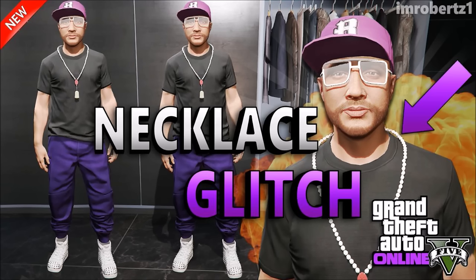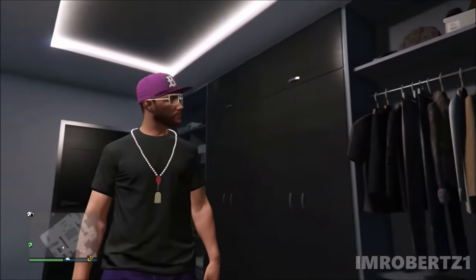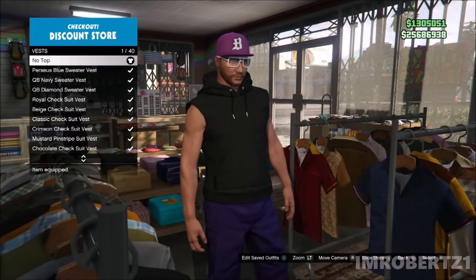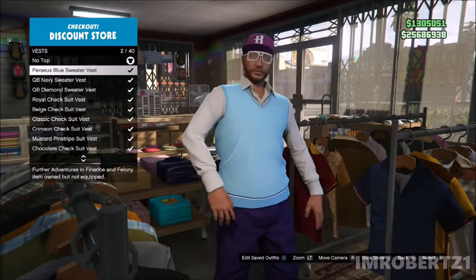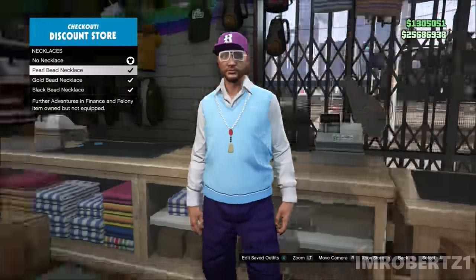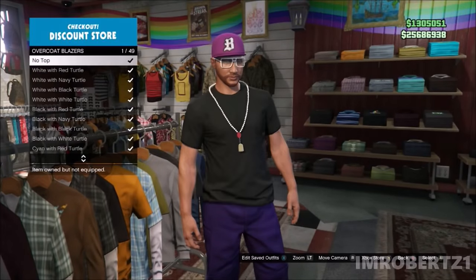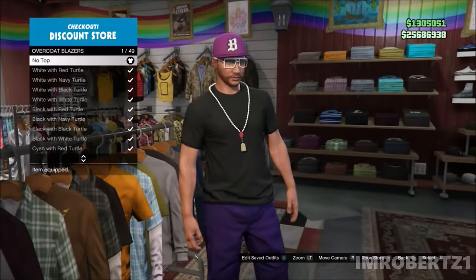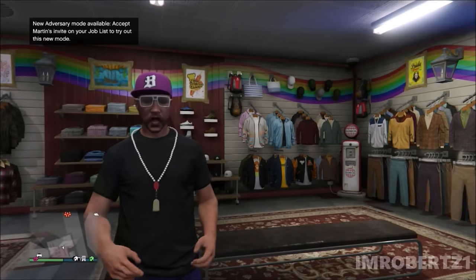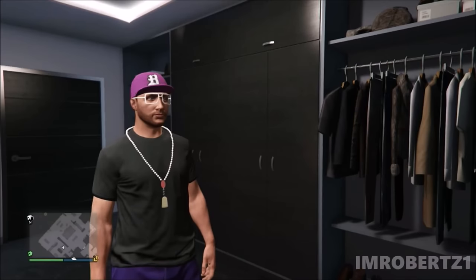I will show you how to get any necklace on a black t-shirt after the new update. The first thing you need to do is go to vest and pick the QB Navy sweater vest. Now go to accessories and pick the necklace you want with the black t-shirt. Now go back to top overcoat blazer and pick no top. You should have the necklace with the black t-shirt — you can't normally get the necklace on a t-shirt, so this outfit is definitely unique. Save the outfit.